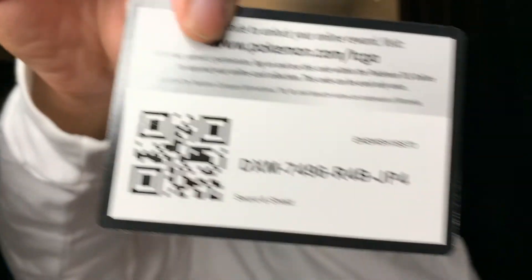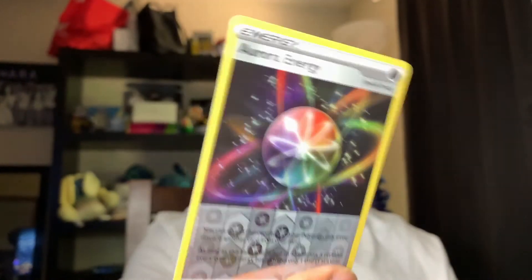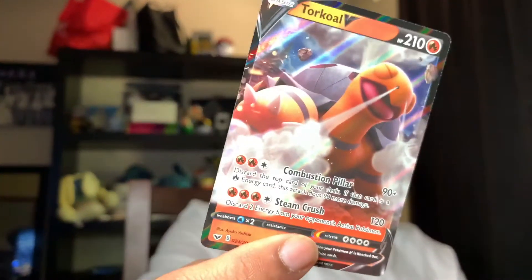I have another little booster pack — I don't know who that is, but here we go. I know I'm so bad at their names, I'm so sorry. I think it's a Zamazenta, right? Let me know who this one is. The code card, you guys. A Goldeen. Roselia. Joltik. Silicobra. Blipbug. We have an Aurora Energy — oh, it's nice and shiny. And we have a Torkoal V — oh my gosh, look at him, it's so cute. His little face is so cute — adorable.